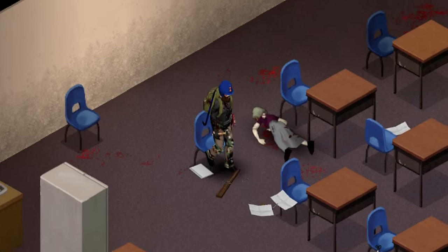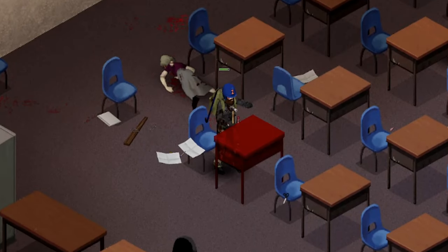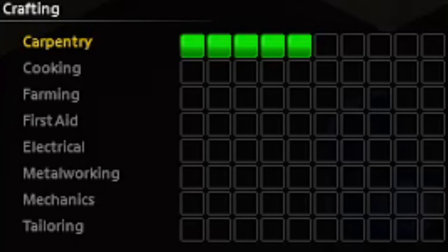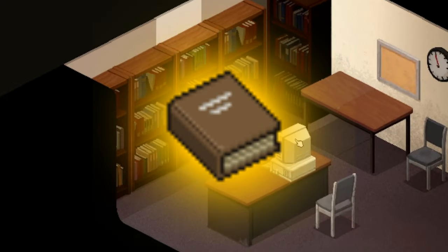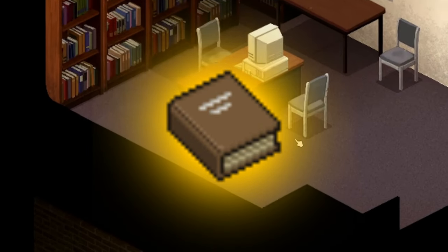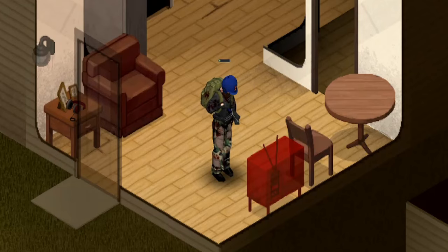Disassembling furniture found in various locations — such as houses, schools, restaurants, and banks — is the most efficient way to achieve this skill level. Additionally, prioritize gathering carpentry books, which provide a significant boost to skill levels, to turn your makeshift base into a true survivor's refuge.